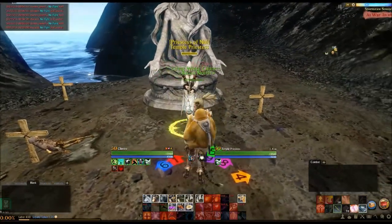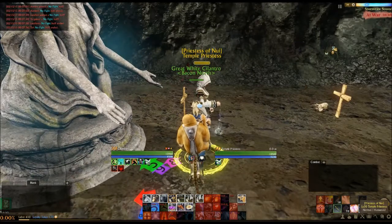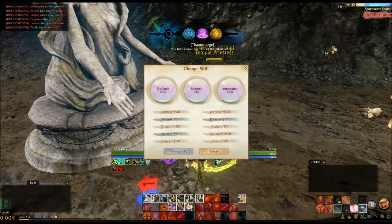I'm pretty sure 2 and 4 are Defense and Oromancy — pretty familiar with those trees. 4 is Sorcery. And... Thaumaturge.